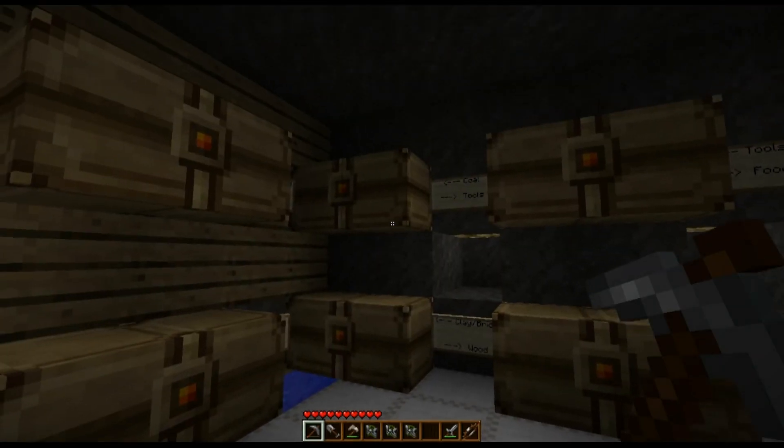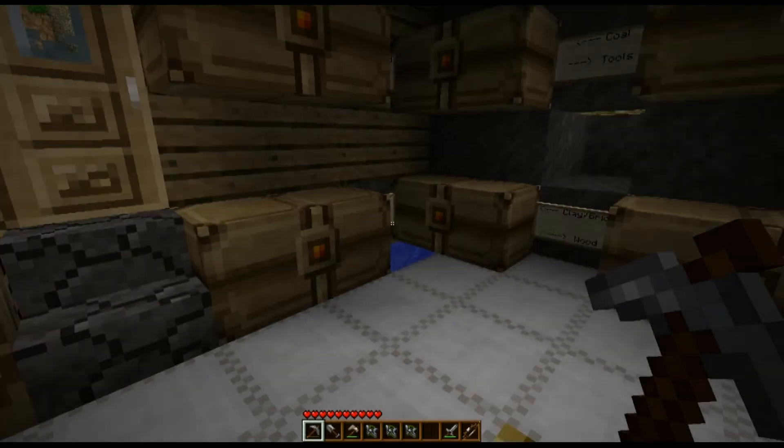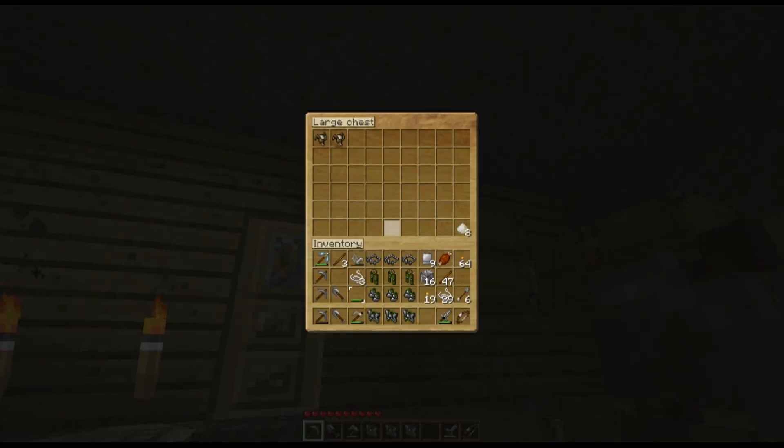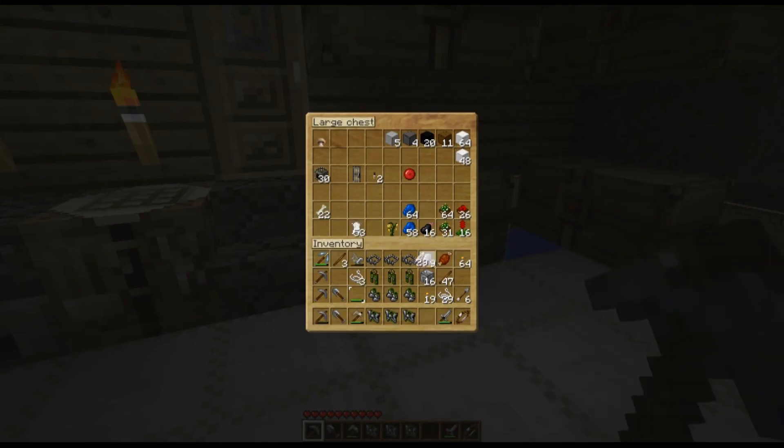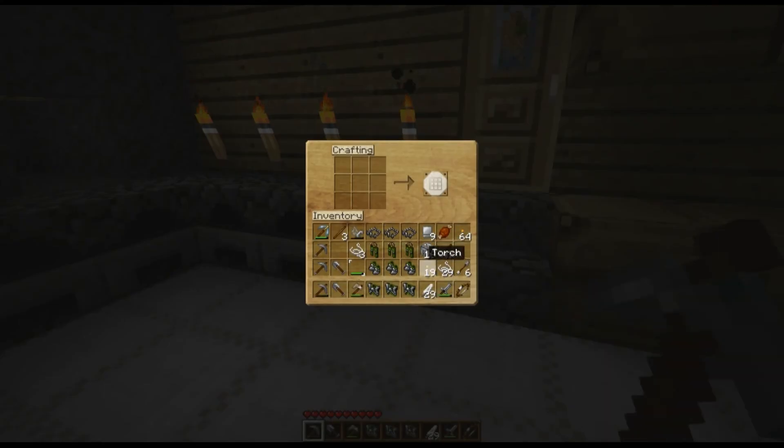I would show you how to make arrows, but I don't have flint. Arrows are made with flint — I can show you the basics but can't actually complete it. Sticks in the center, feathers on the bottom, and imagine this cooked pork chop was a flint right there — that would show up as arrows. That's how you make them.